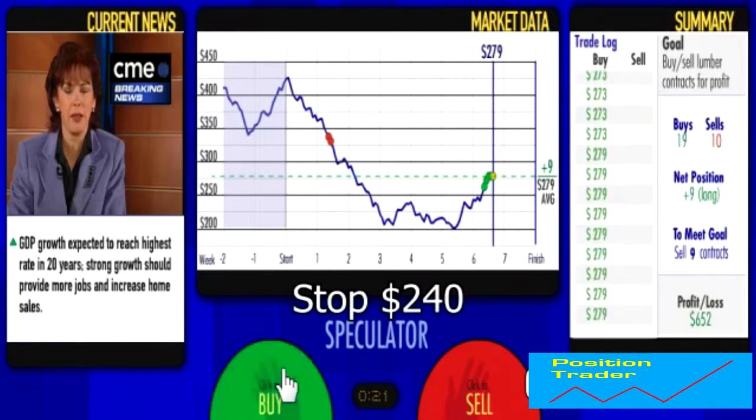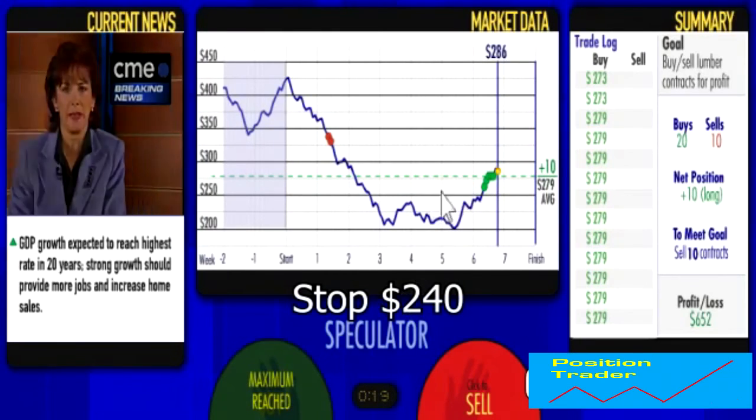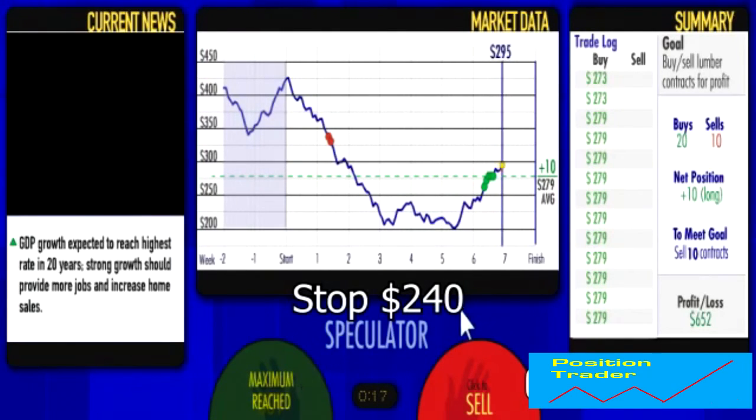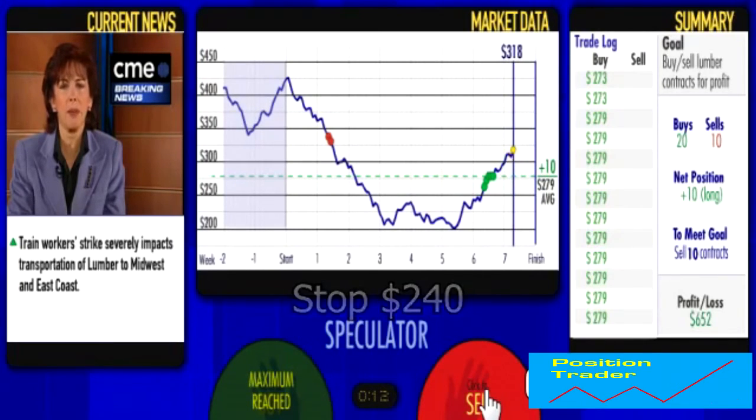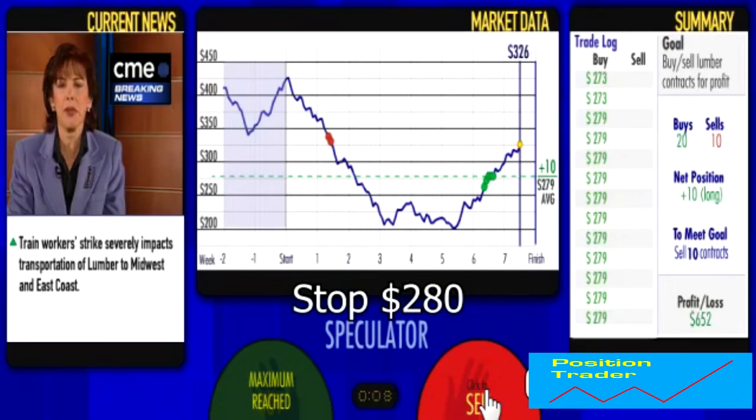It's also made a weekly new high, so we're going to go long — we've gone straight from short to long. Now it's crossed the $300 level so we've raised our stop to just under $300. And we're going to be in profit when the game closes out at $652. So that's another successful run — it's all about having a good upside and low downside.